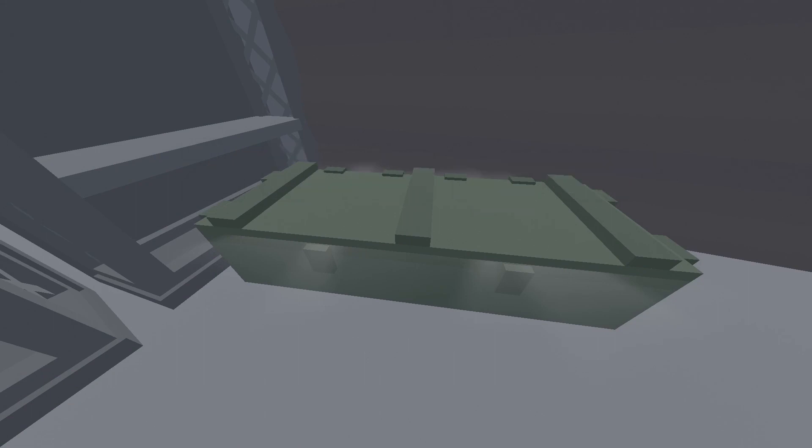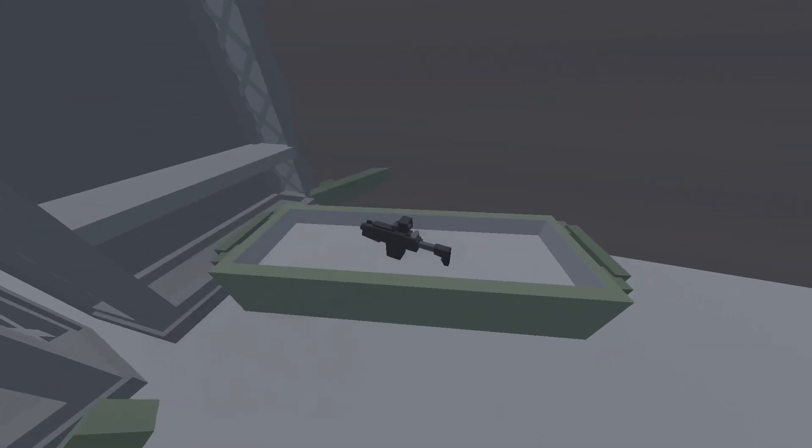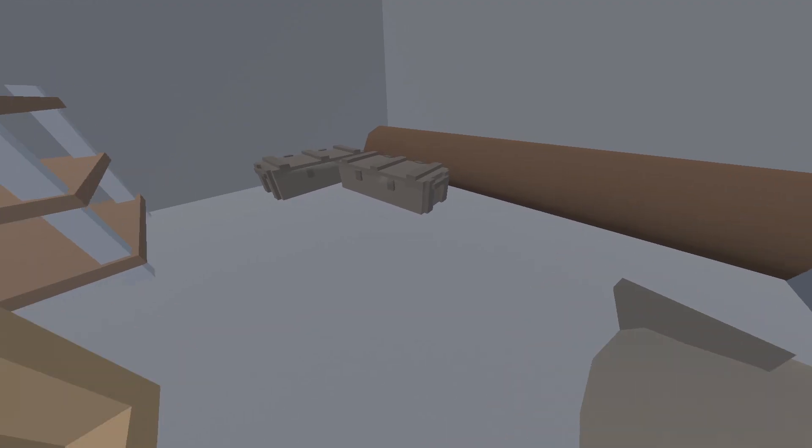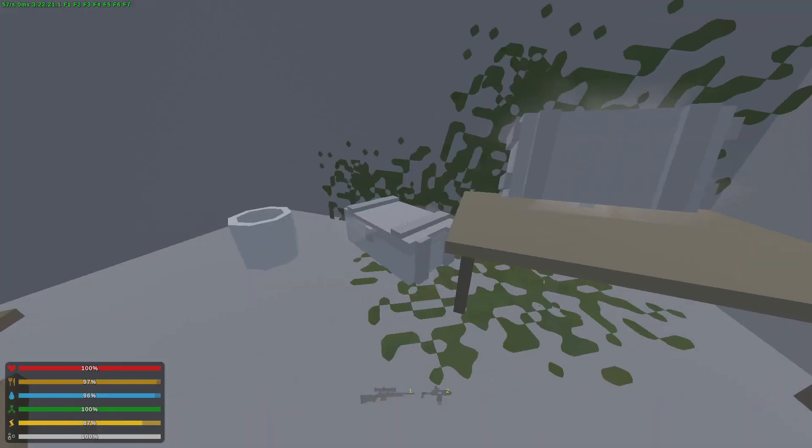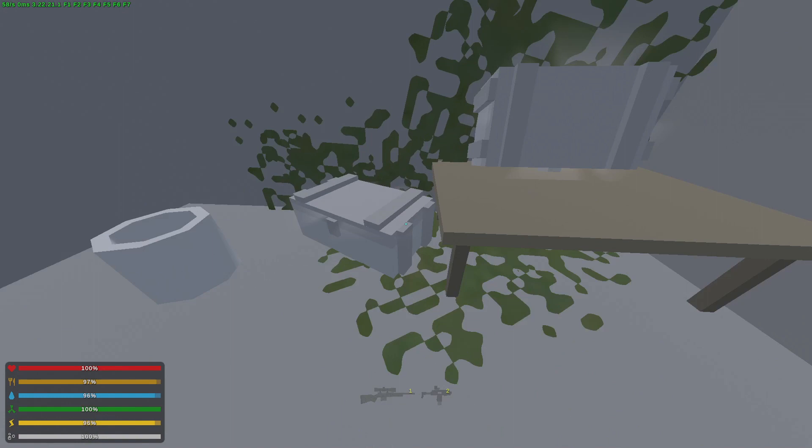This is a military crate — it has a tank counterpart with similar but less valuable loot. These are hunting crates; they drop decent beginner and mid-game items. The white ones are police crates and they have a black counterpart. Do not confuse them with the death zone crate that will be shown later.